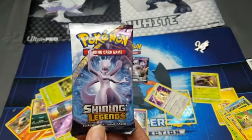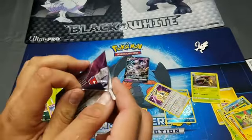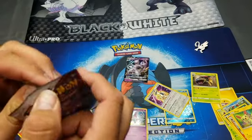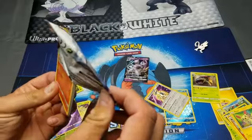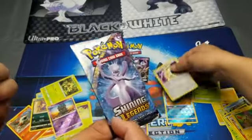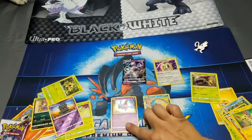So next we have the Shining Legends Mewtwo pack, and I'm going to open it since I won that on the ground. My win was a Mewtwo GX, so I get to open the Mewtwo pack, which is awesome. Oh, you got a holo Mewtwo - that's the one that came out of the box!